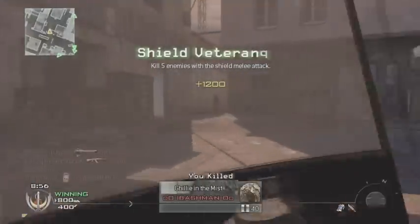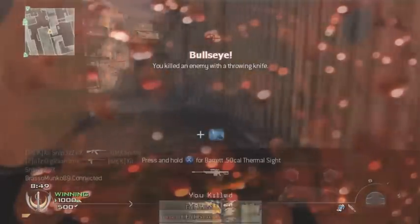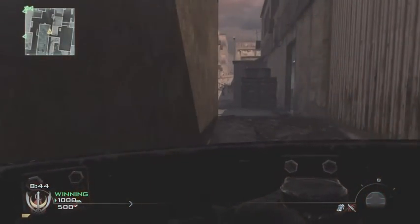It's always good to use your equipment. I would suggest either putting on throwing knives or C4. You have to be careful though — unless you're using Scavenger you're going to lose them and not have them again once you've used them, unless you pick them up.